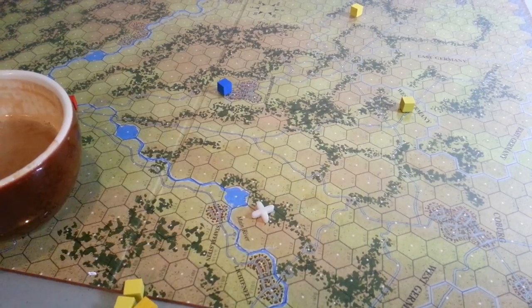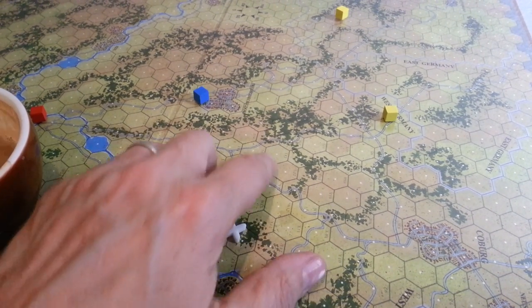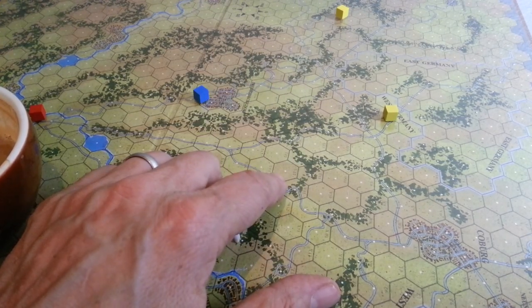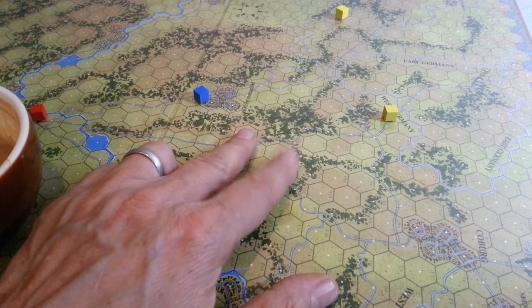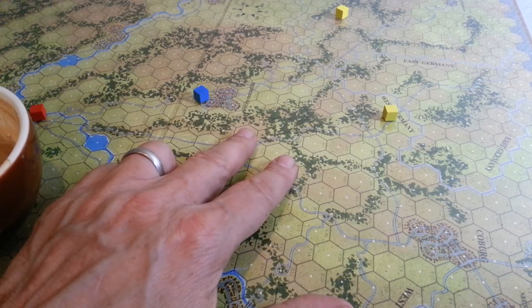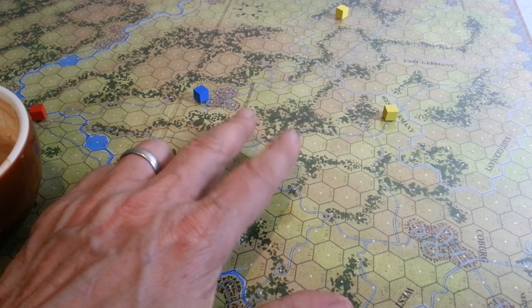There are two boards. This is Board A, and there's another board of equivalent size. For scale, each hex is one nautical mile — not one kilometre or one mile, but one nautical mile — and this is the West Germany/East Germany area. It's designed by, I think, a Colonel in the Air Force. The focus is obviously on air combat and air-to-ground combat in particular, so tactical air support is basically what we're looking at here.